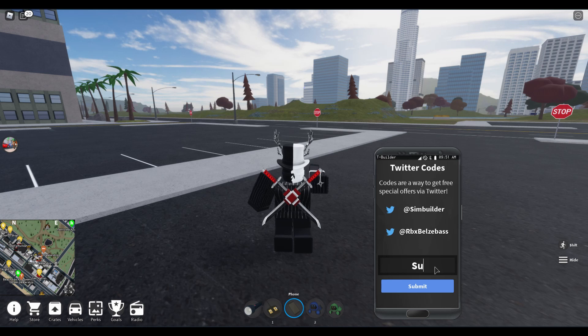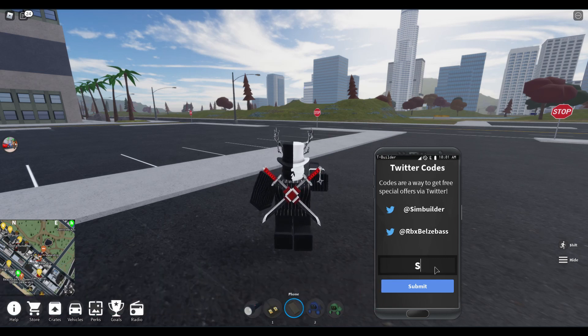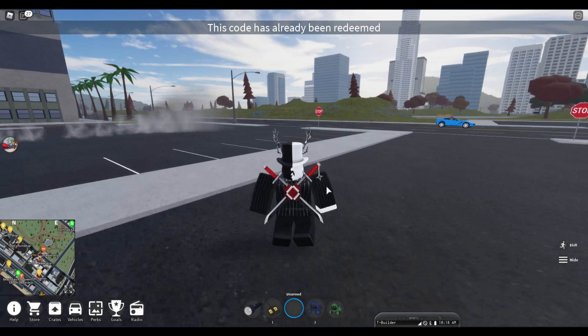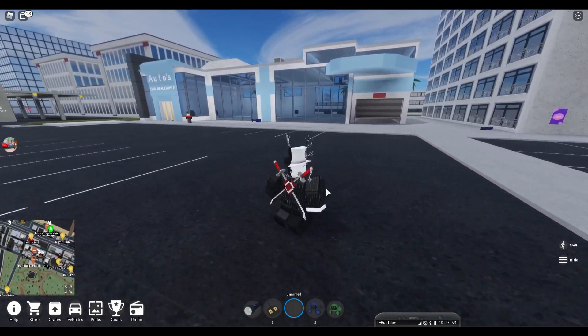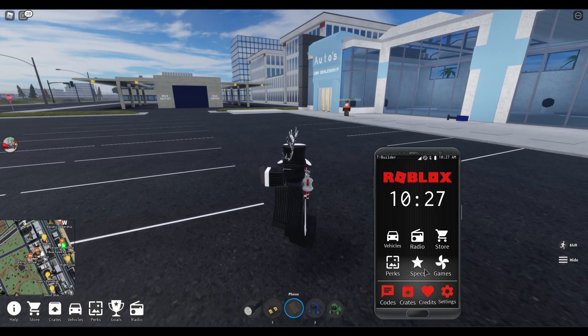The old code is 'subscribe' — type it exactly: S-U-B-S-C-R-I-B-E — or else it won't work. Hit submit, and yeah, I already redeemed that code but it does actually work. Those are the only working codes for Roblox Vehicle Simulator in July 2020.